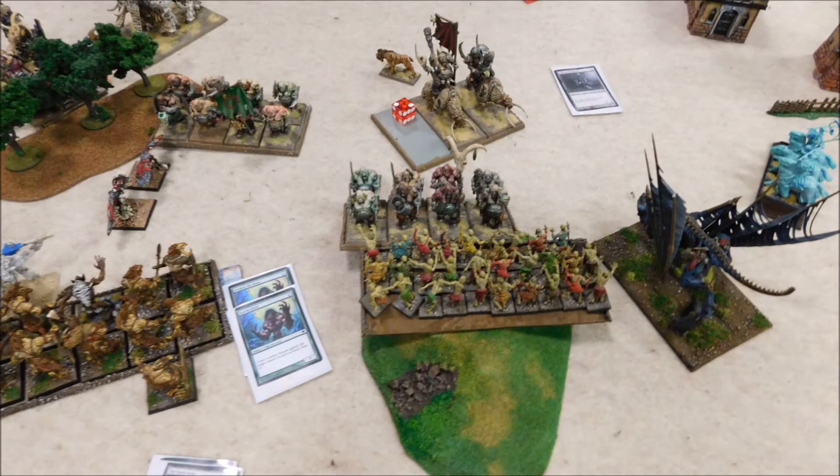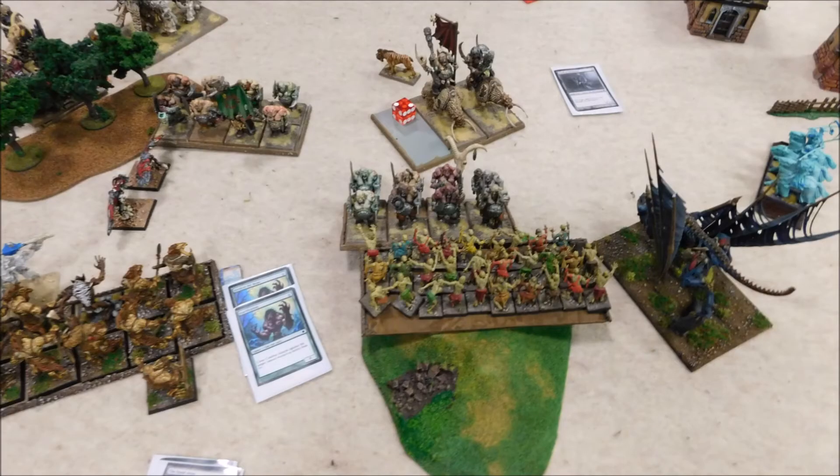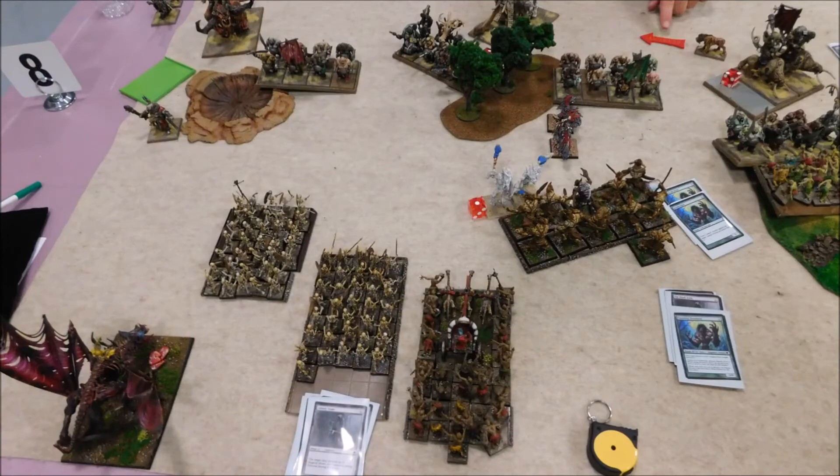I brought my bats forward to redirect the unit of bulls — they're in my front so he has to wheel to the side and hit me. I've got the Beast Within going, so plus one strength. Strength four is borderline with these guys; if you can get the Beast Within off on a six — Strength 5, Tough 5 — that's really nice. This is another case where the ghouls went in but couldn't wheel enough to maximize. His combined spears and poison have put a total of about five wounds on me.